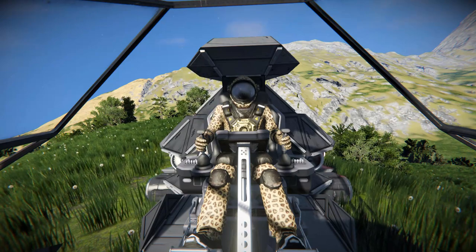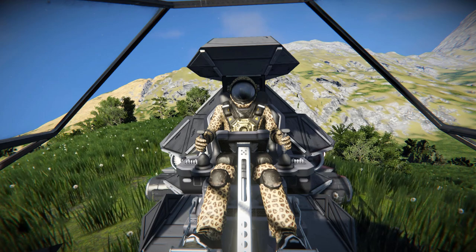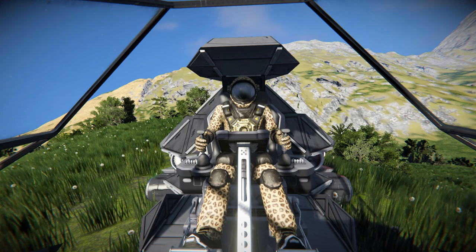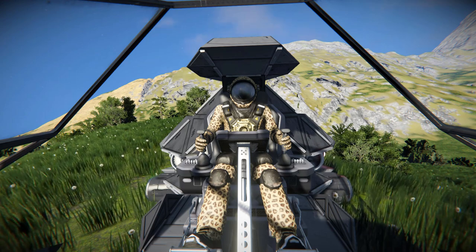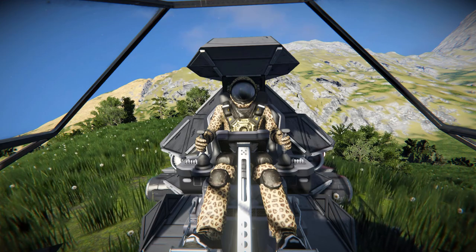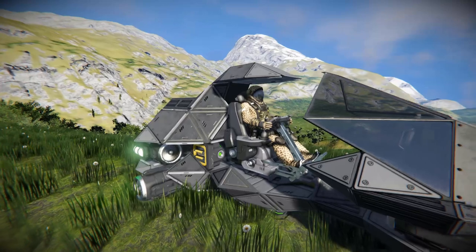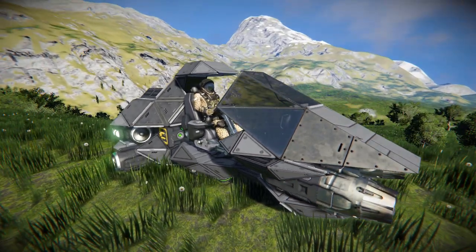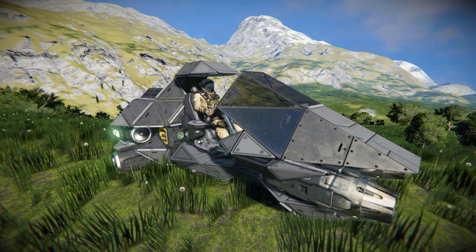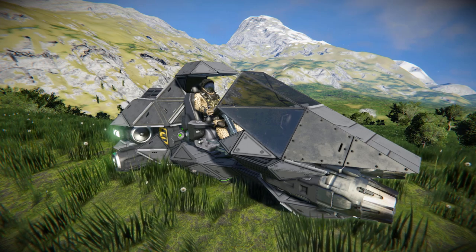Hello and welcome back to another Space Engineers Showcase video. In today's video, we're looking at another small vehicle, and this one is from a creator on Xbox, which I believe is the first one I've ever showcased on this channel. We are looking at the NTC AS Otis — a small block personal transport vehicle for you to fly around on a planet, perhaps go and visit a trade station, collect a few bits and bobs, and then fly back to your base.